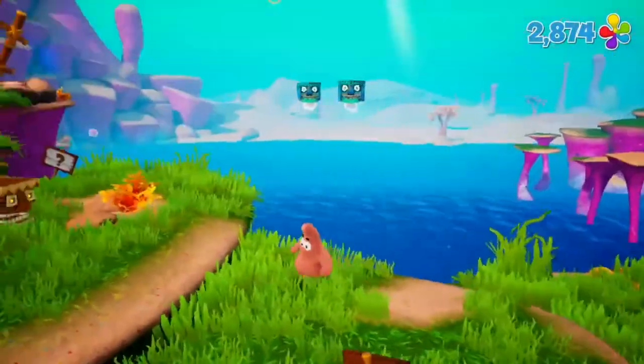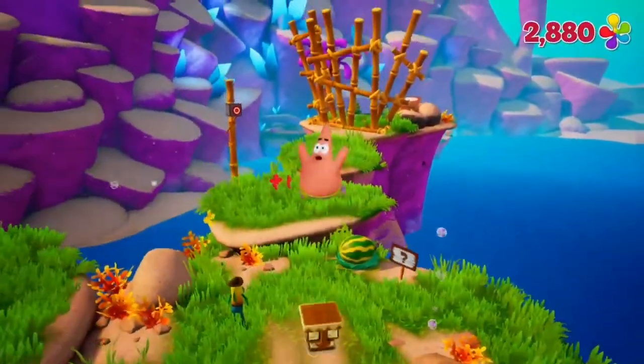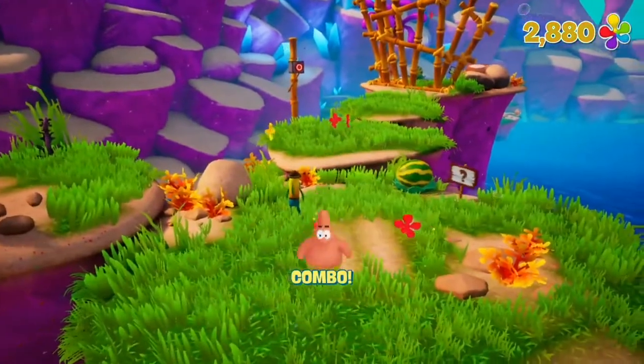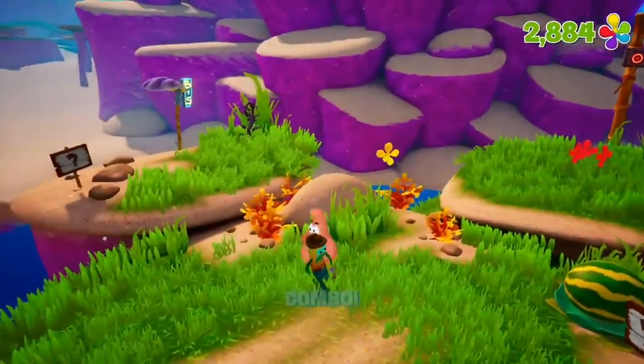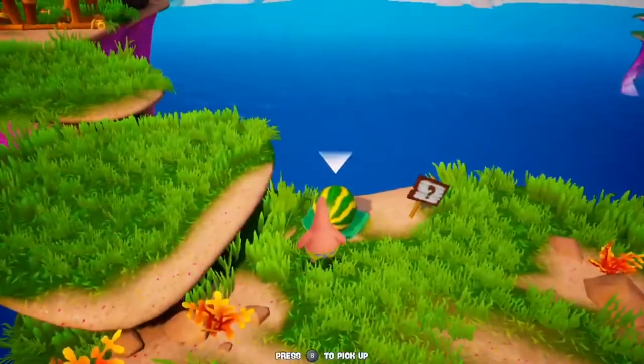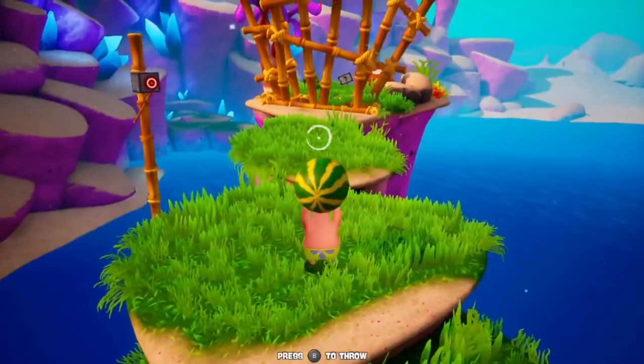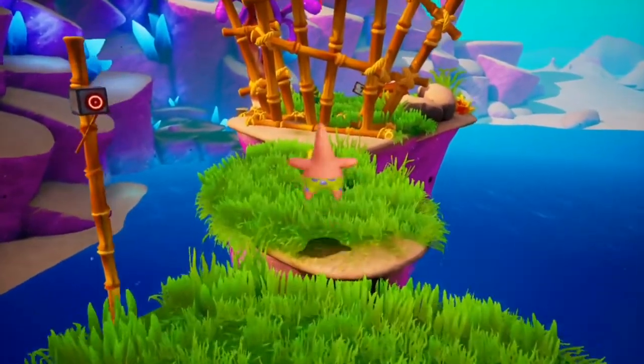I understand what you mean. For example, when SpongeBob jumps in the air, his arms float, or when Patrick slams down on the floor he has to peel himself back up. I can see what you mean about the movement. Looking at comparisons with the other consoles, the graphics on the Nintendo Switch version look really good in comparison.